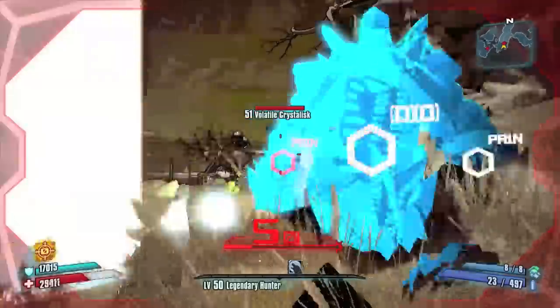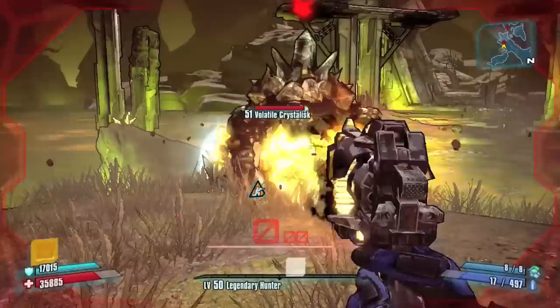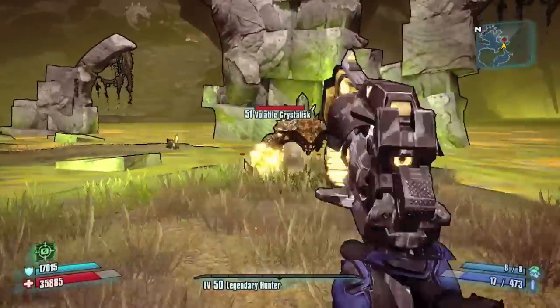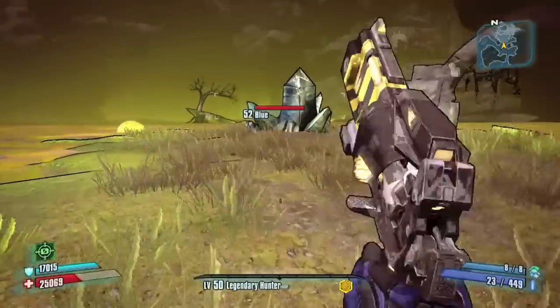As you can see in the gameplay in the background, every time I get hit or jump into corrosion, there's a very short amount of time without shields. It's so short, actually, that it becomes nearly impossible for normal enemies to kill me unless they launch multiple attacks.